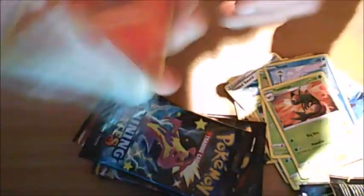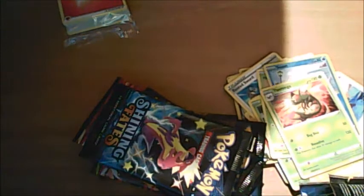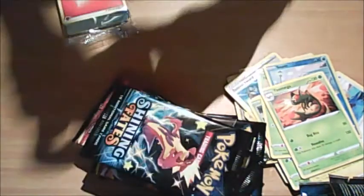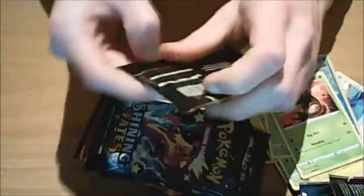Just a massive pack of energies - there's nothing to it. And then dividers with Eevee artwork. How many of them? Four dividers to divide stuff up. On to more packs - seems like I'm speeding through this, but maybe I am.